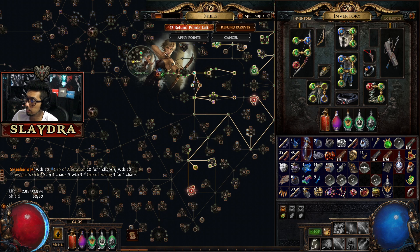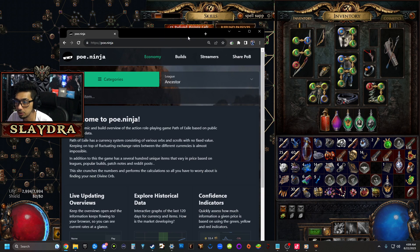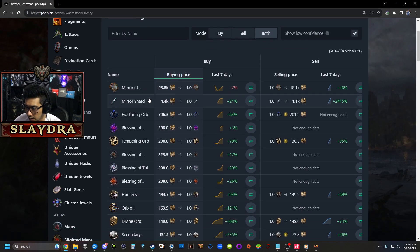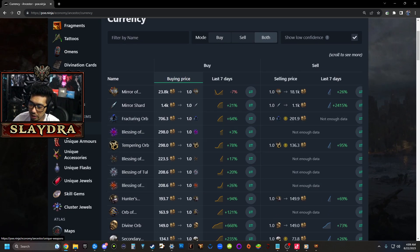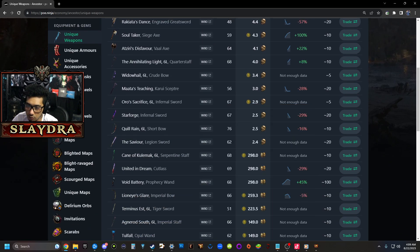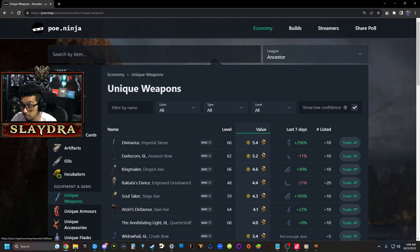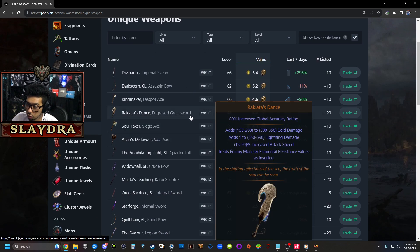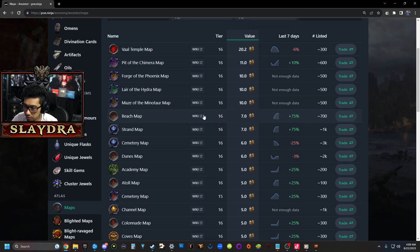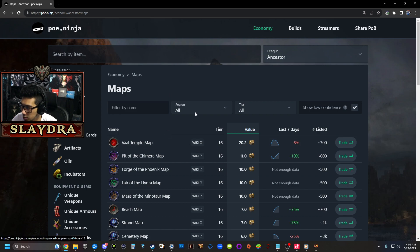My suggestion — if you want to know what items are worth, I really like this website called poe.ninja. You can go to the currency section and see which items are selling for how much. If you get an item and want to know what it's worth, this is a great tool. You can also use the price checker called Awakened Path of Exile Trade to see what maps and which maps are worth. It's poe.ninja and I'll show you most of the things you'd want.